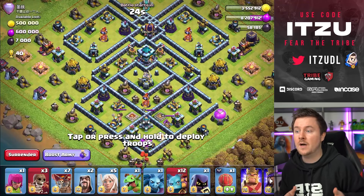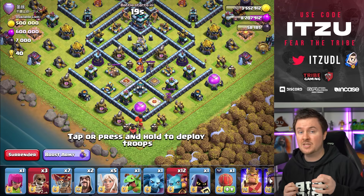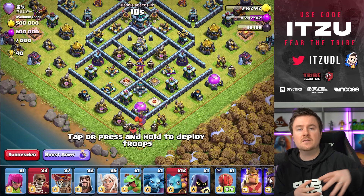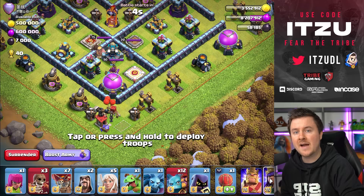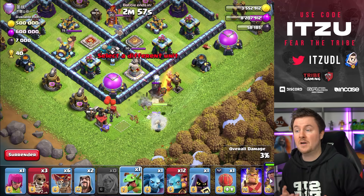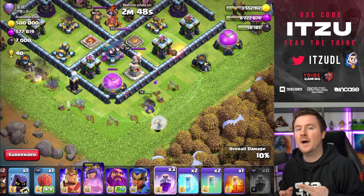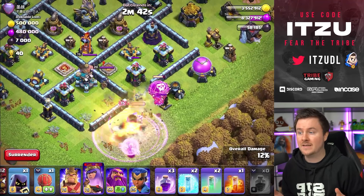The second reason is the invisibility spell. This spell is just so powerful in queen charges, but you need something for the second part too. On a queen charge hybrid that's not really possible - if you put the invisibility on miners and hog riders you'll most likely hit the defenses as well, which makes it pretty useless. But on ranged troops like the super minions it's still really nice. Those two combined - super wall breakers and the invisibility spell - make this strategy a really big threat.